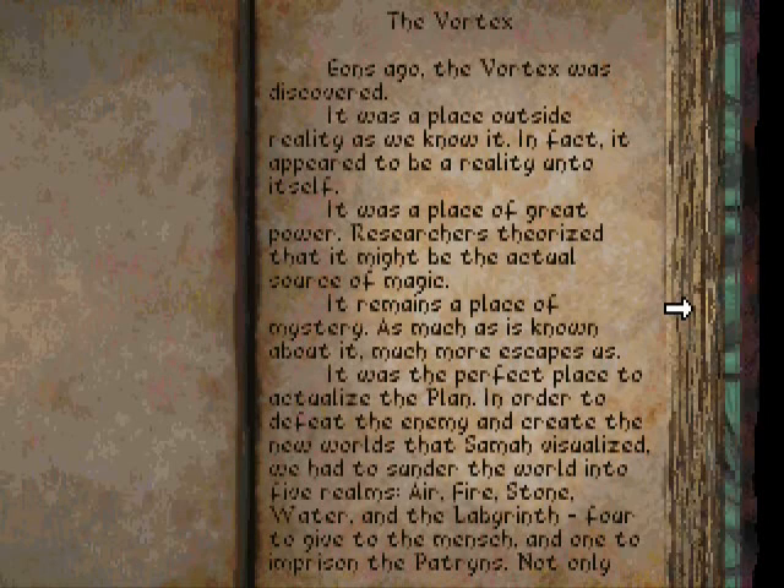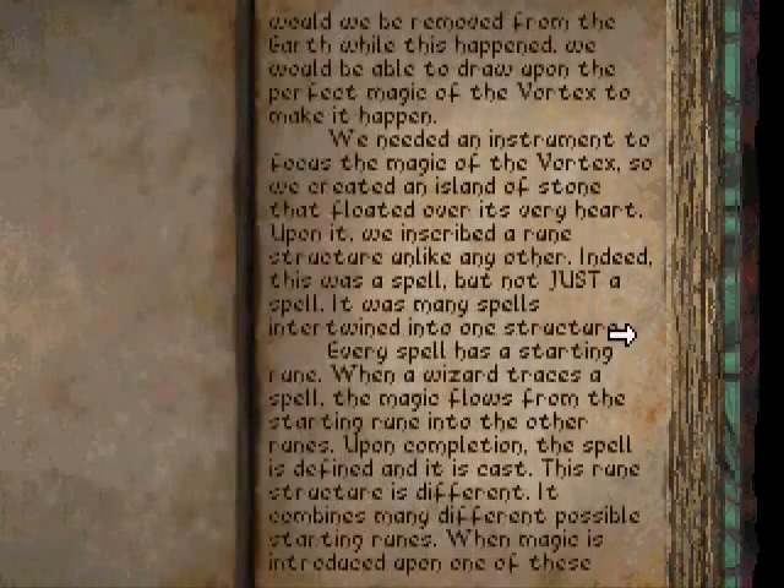In order to defeat the enemy and create the new worlds that Samal visualized, we had to sunder the world into five realms: Air, Fire, Stone, Water, and the Labyrinth. Four to give to the Minj, and one to imprison the patrons. Not only would we be removed from the earth while this happened, we would be able to draw upon the perfect magic of the Vortex to make it happen.